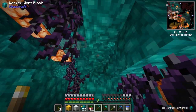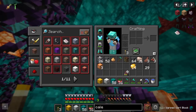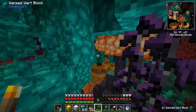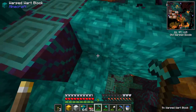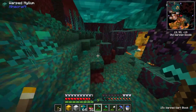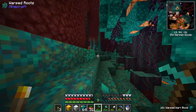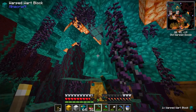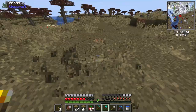I'm gonna get two stacks of warped wart — that's what it is — and then probably a stack of these, and then maybe the red-based one which is the crimson wart. We can find those, that'd be good. But I'm not gonna go and hurt myself to find them, and then we're gonna head back and start the building process.